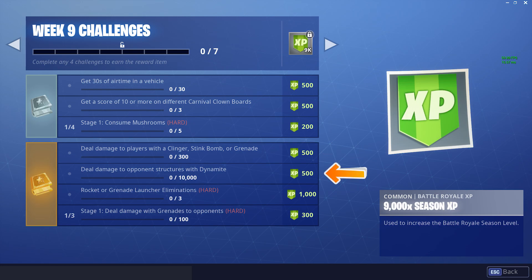Then we have Deal Damage to Opponent Structures with Dynamite. Dynamite recently got added to the game and it is really overpowered for taking people's structures down. If you find some Dynamite, just pick it up, carry it around with you until you see anyone's structure, and just throw it at them. It doesn't have to have anyone in it — just knock it down.